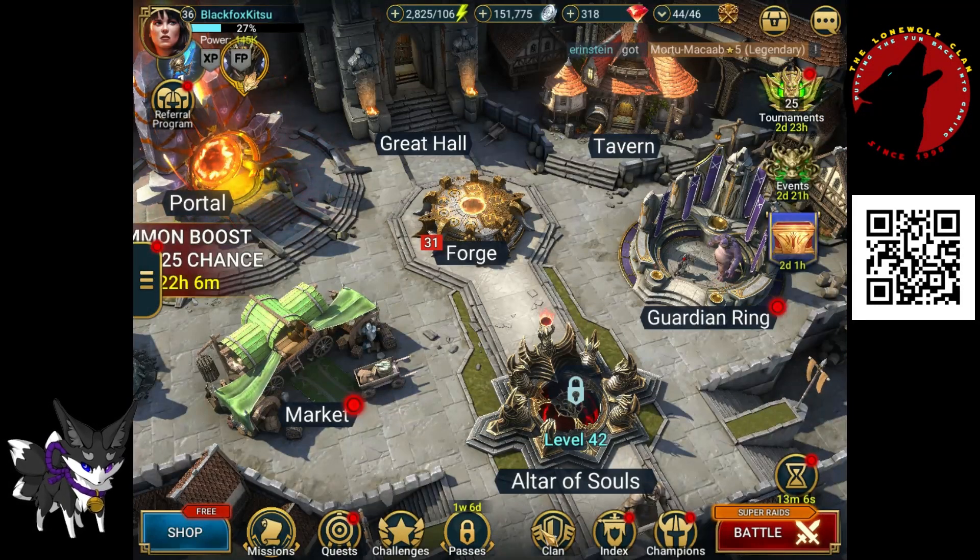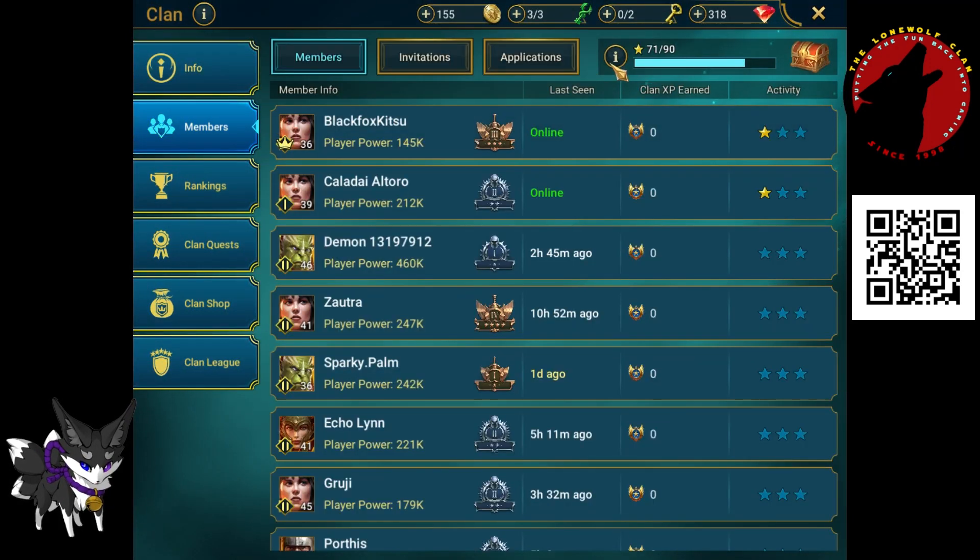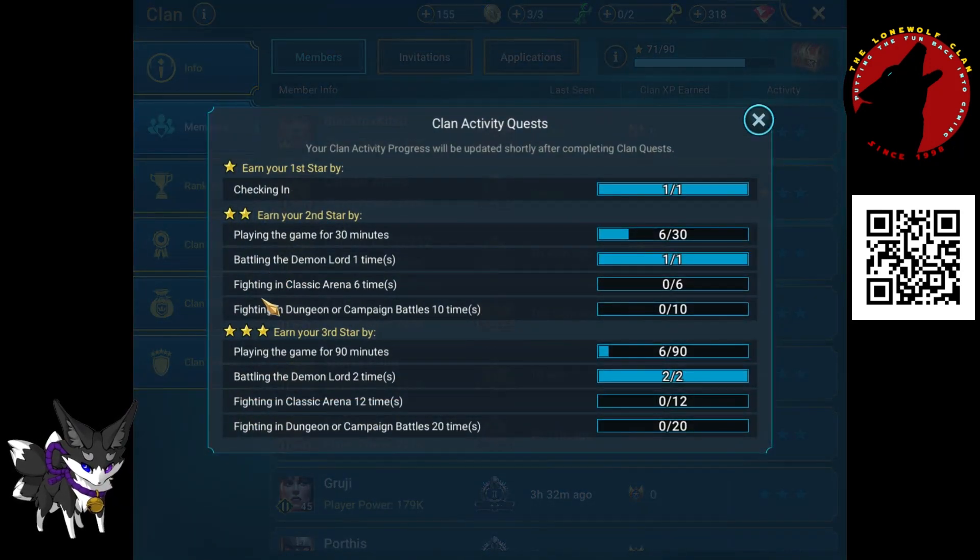Anything annoying on this game is the level of pop-ups. There we go — battling the Demon Lord two times is done. So it's actually the clan boss. The others are relatively easy; you've got to do the most part of your daily anyway, which is why I say just come straight to your clan and go straight to check-in. It saves you so much time and hassle.